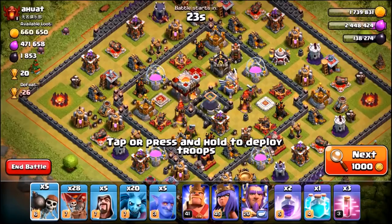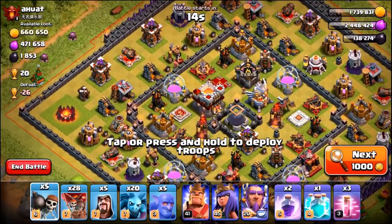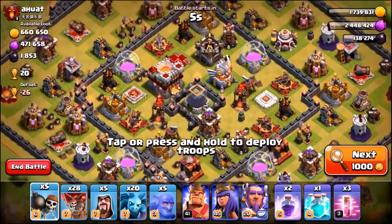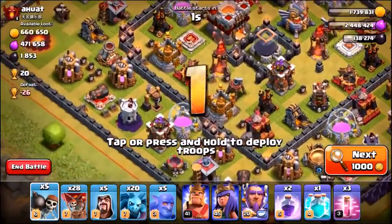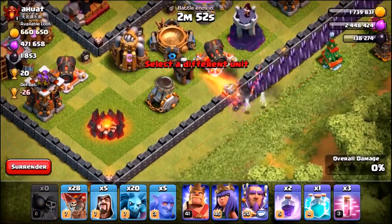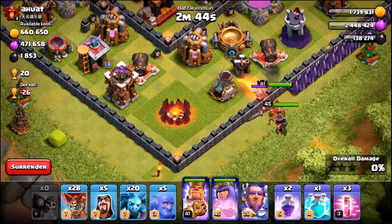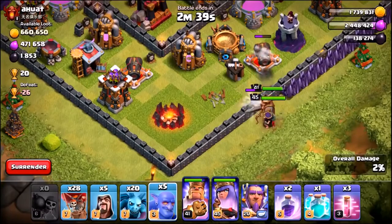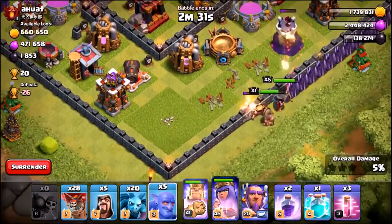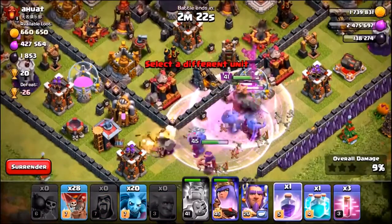Let's have a shot at this base. Looking for the Archer Queen — she's actually dead, which is great. There are two air defenses located here. One air sweeper on the left, another on the right. I'm thinking to use the kill squad here. Wall breakers go in — completely messed that up, but I can recover. Waiting for the Barbarian King to break through the wall, using a rage spell. The Archer Queen needs to stay alive — using the Barbarian King's ability to protect her.